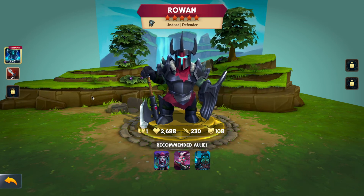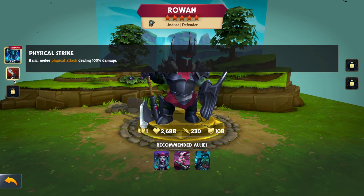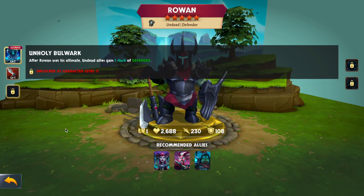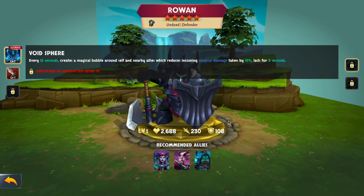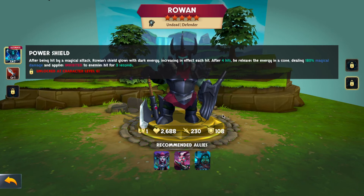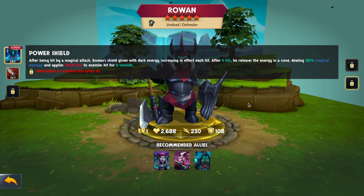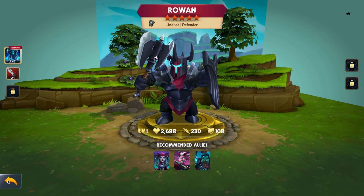Rowan is an undead defender. His ultimate deals 400% physical damage to nearby enemies and applies shielded to allies for three seconds — damage plus protection. After using his ultimate, undead allies gain one stack of defended. His Void Sphere creates a magical bubble every 12 seconds around himself and nearby allies, reducing incoming magical damage by 10% for three seconds. His Power Shield absorbs magical hits — after four hits he releases the stored energy in a cone dealing 180% magical damage and applying inhibited for three seconds. He's a pretty cool tank and I've been enjoying using him personally.